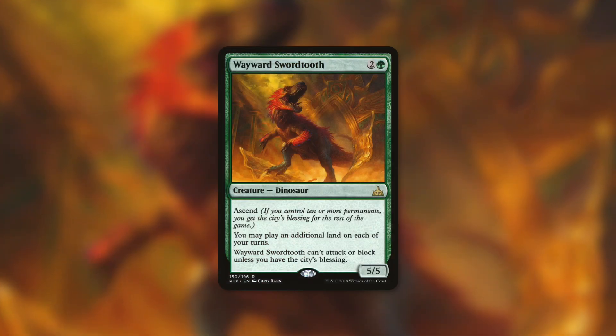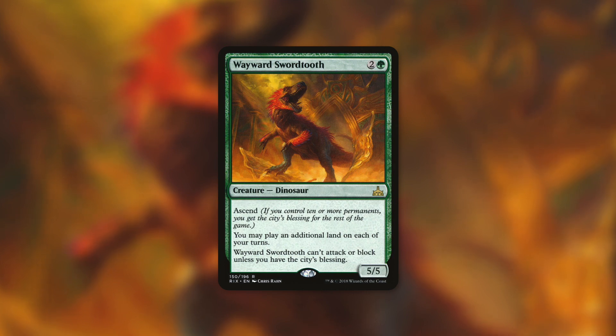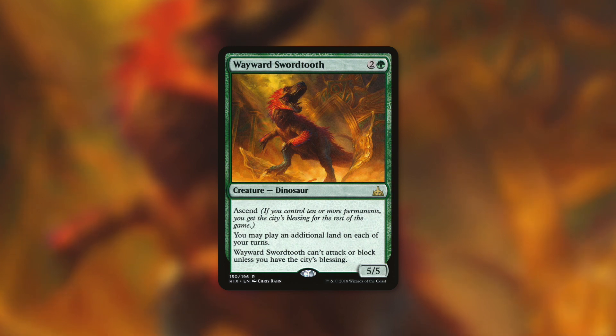Next up, a somewhat similar card is Wayward Swordtooth, which has the exact same mana cost but is a 5/5 dinosaur with ascend. If we control 10 or more permanents, we get the City's Blessing for the rest of the game, and in a format like Commander that's really easy to meet, especially for a deck like this that can get a ton of lands into play very quickly. It says you may play an additional land on each of your turns. Wayward Swordtooth can't attack or block unless we've got the City's Blessing, which we can get to quickly, but even without it, it can still help us get more and more lands into play. Once we've got that City's Blessing, it's also just a threat on the field.